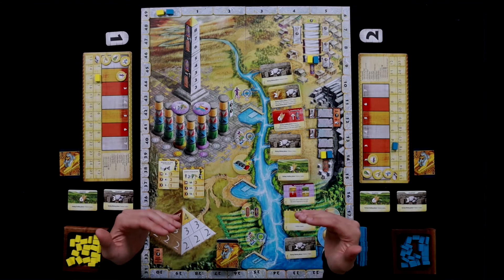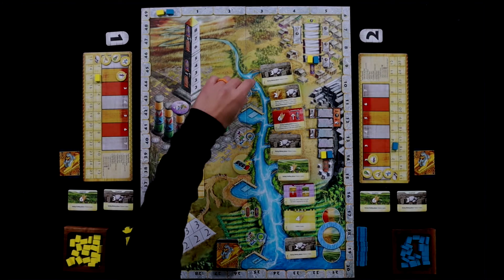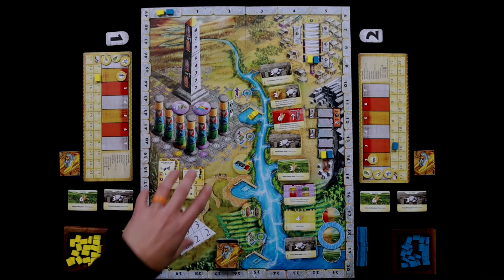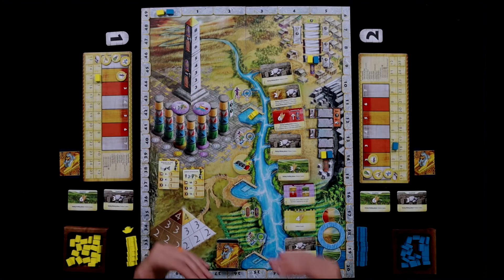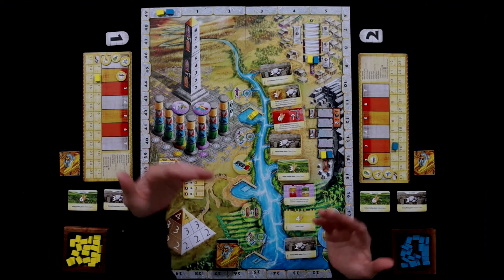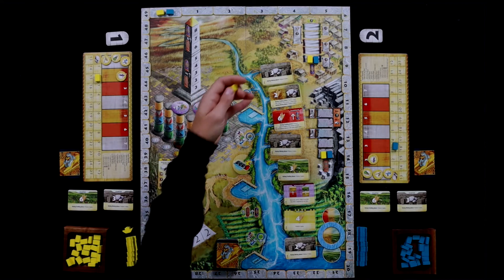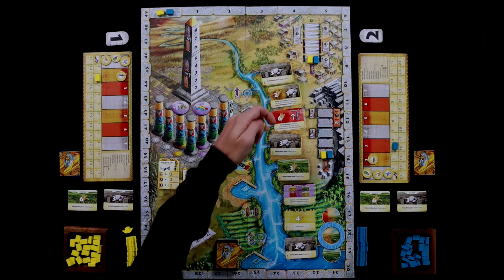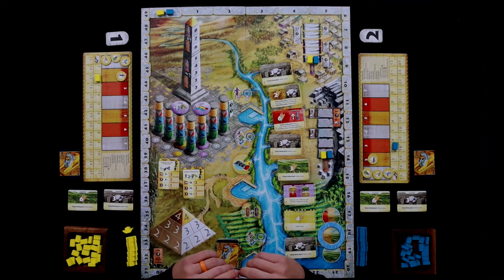In Egizia, this is a worker placement game. We're going to be placing our ships on either spots on the cards, or here in these three different places to be building in the Pyramids, the Colonnade, or these different things. Whenever we place our ships, we always have to place downstream from a previously placed ship. So you'll have that pull and tug of: do I want to skip down here because I really want this spot, but then I'm opening up the opportunity for my opponent to get several spots as we progress down the Nile.